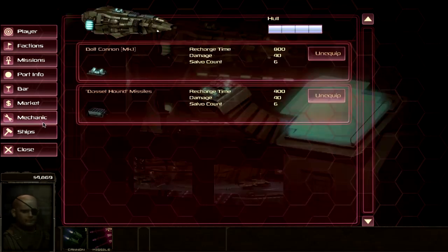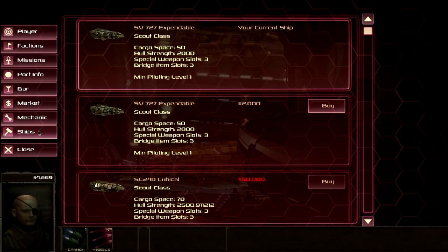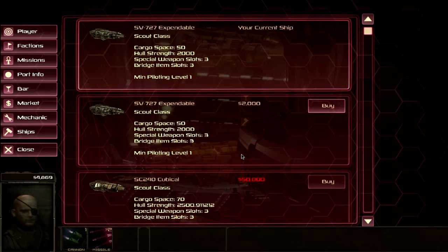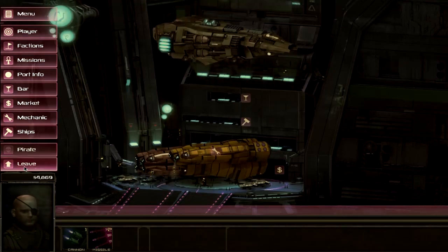The mechanic window lets you equip your ship with different things. Right now we have a bolt cannon mark one and Basset Hounds missiles. Then here we can buy ships — later in the game we have the Expendable Clatter Scout, which is a scout class vessel. That's the only thing we can afford or fly right now because you need a piloting level higher than one to steer better ships.